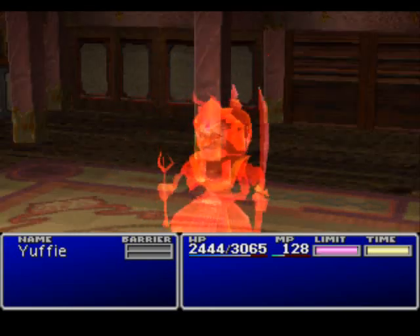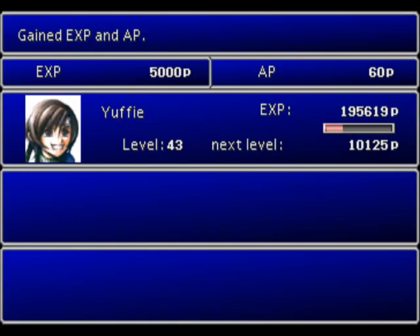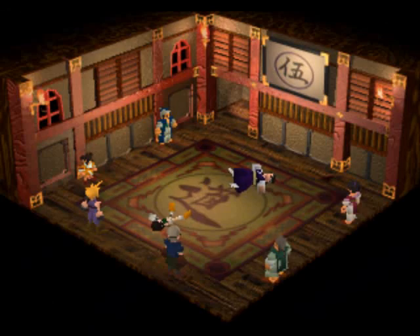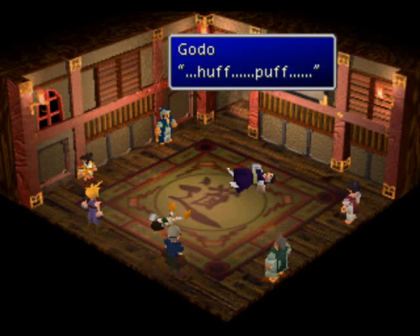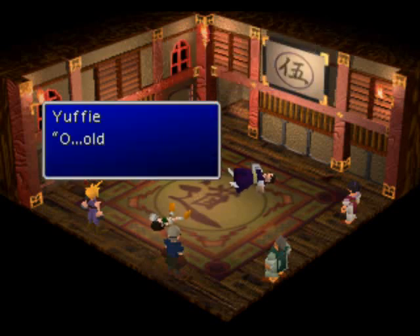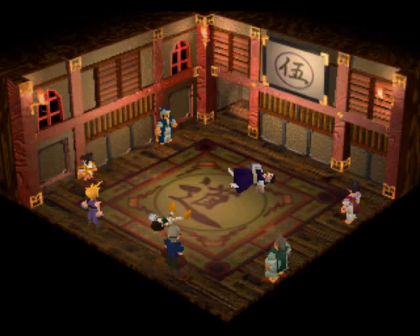There we go. All Creation is Yuffie's final Limit Break - it's not that good. You should stick with her second level 3 one. Fantastic. There we go.